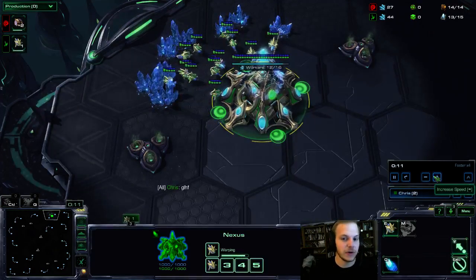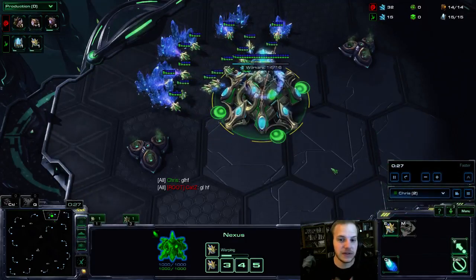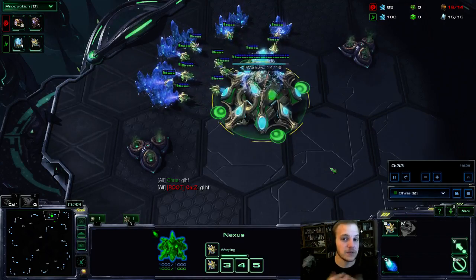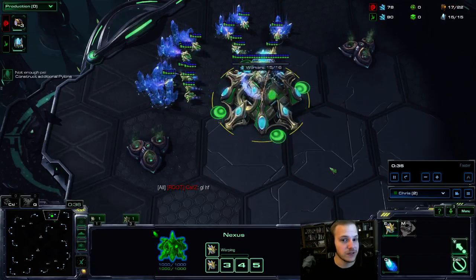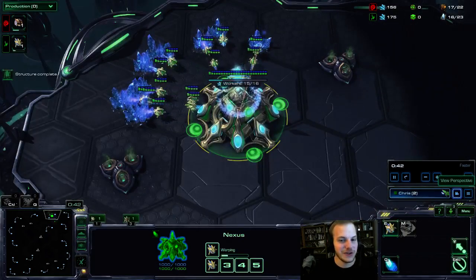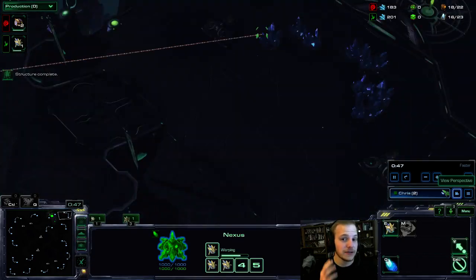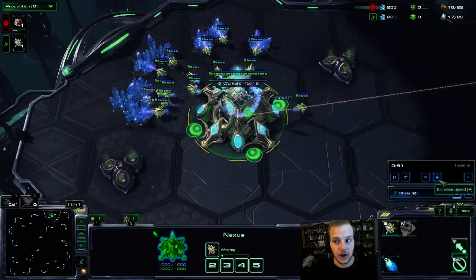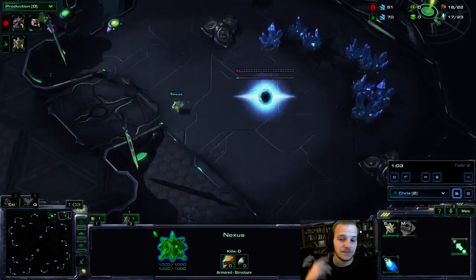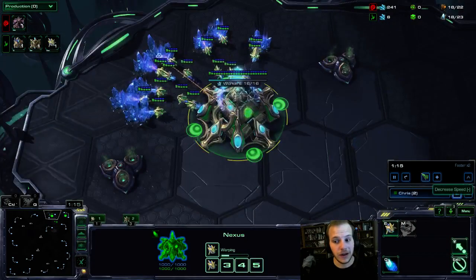I'm going to keep it at about times 4 and slow it down and pause it when I really think in-depth. For the opener, basically what I like to do in PvZ is almost always go 17 gateway, 17 nexus. Now this can get punished by some speedling openers, some 12 gas 12 pool builds and things like that. A lot of times I face Zerg going 3 hatch before pool, so a lot of times I won't get punished here.